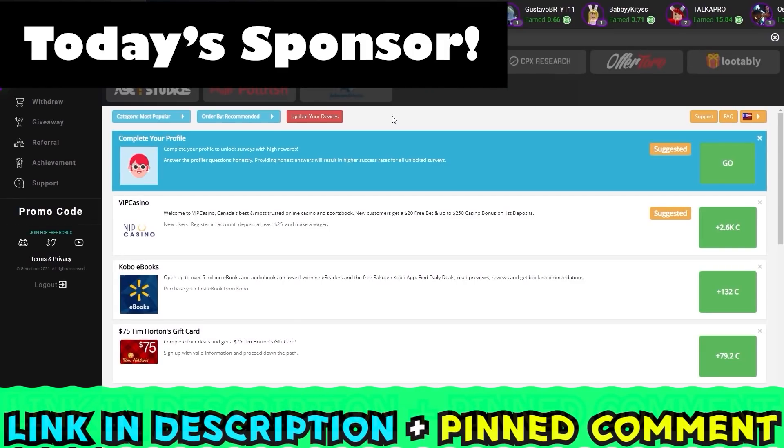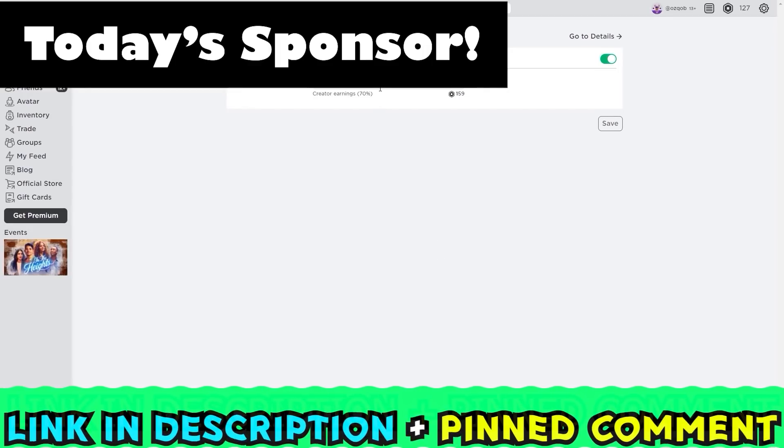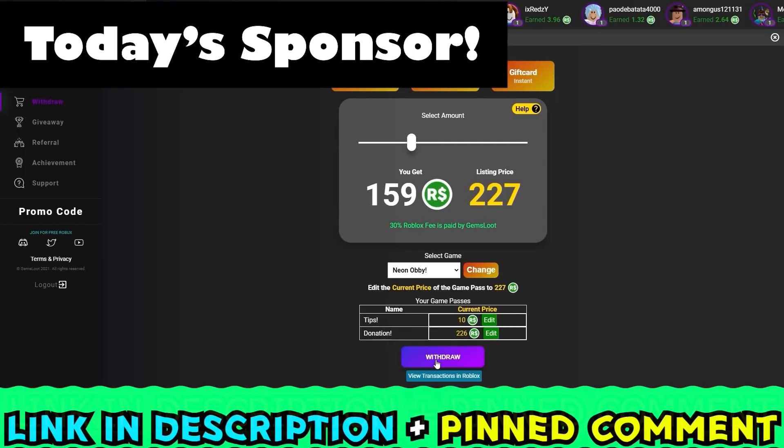Here you can do many different tasks from many different offer worlds for some free Robux, and for some tasks all you gotta do is just play some games or watch a video. Make sure to click promo code and use my code ozcob for some free Robux. Then to actually get your Robux just hit withdraw, then you'll see this edit button — just hit it and it'll take you to one of your game's game passes, then just change the price of the game pass to the listing price it's set on Gems Loop.